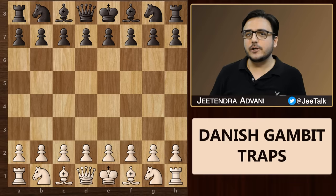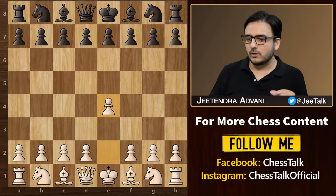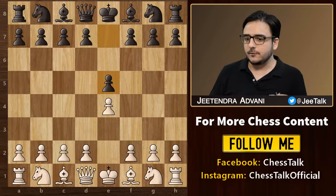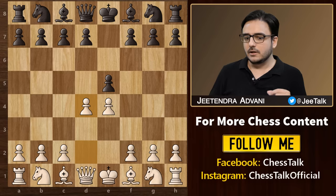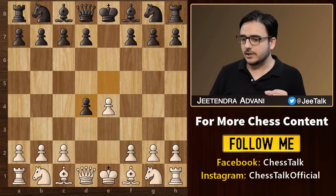In today's chess video, we are going to look at some amazing chess opening tricks and tactical ideas in the Danish Gambit. We start with the king's pawn opening, e4, e5 followed by d4, which is the Centre Game. The most common reply from black is to take this pawn, which is the accepted line.